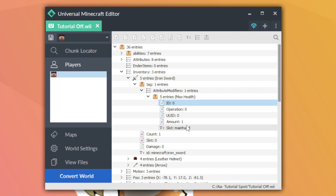There are five different parts of an attribute, all very important. The first is what the attribute actually is — Universal Minecraft Editor tells you what it is when you change the ID. ID 0 is maximum health. ID 1 is follow range, which won't really work with items since it's a mob-only attribute. ID 2 is knockback resistance.